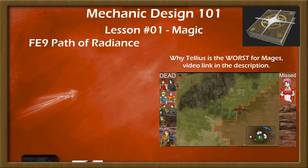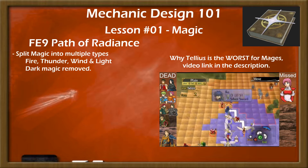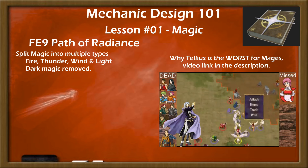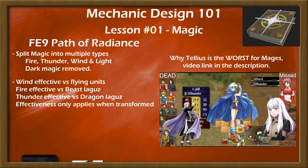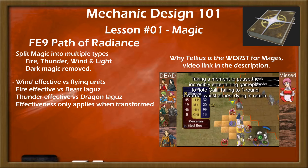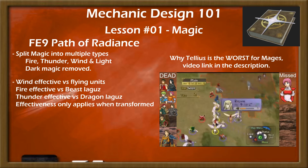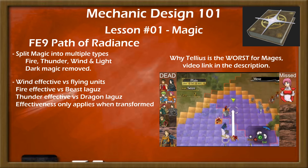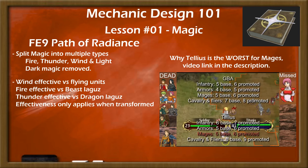In Path of Radiance, magic was split back to the Thracia era, with anima being split into fire, thunder, and wind, dark magic being removed, and light magic re-inheriting Nosferatu. The three tracks of elemental magic were given effective damage — fire against beasts, wind against fliers, and thunder against dragons. This might seem like magic was given a useful anti-Laguz niche, and it was true that Laguz generally sported lower resistance than defense. However, with each magic type being ranked up separately, the spells themselves being very weak, and effective damage only doubling weapon might, mages did not prove to be effective Laguz counters.